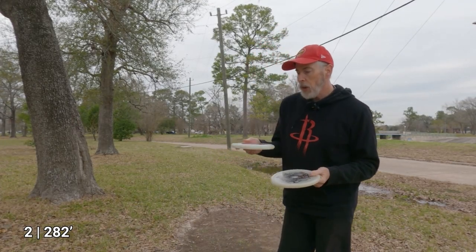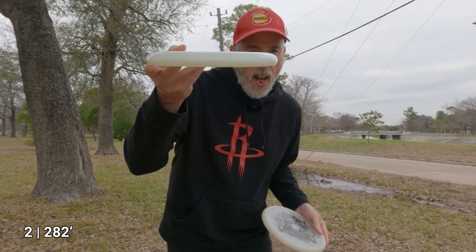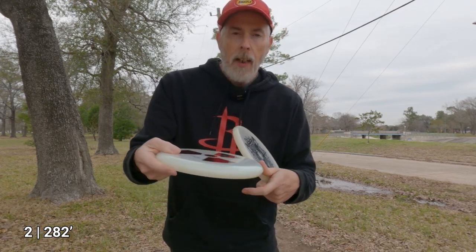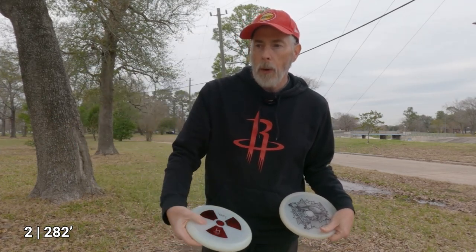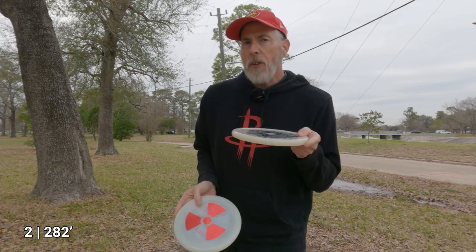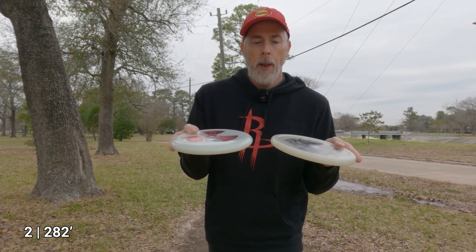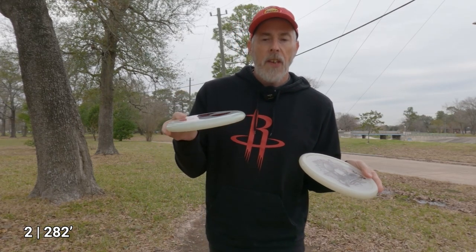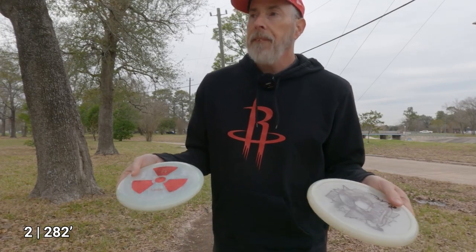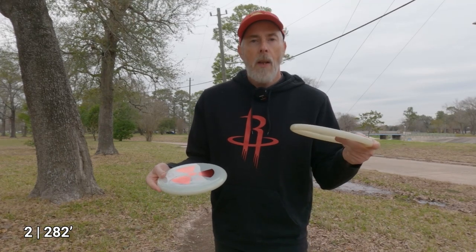Before I throw on the next hole, I want to talk about the feel of these putters. The Loft feels a little more like a traditional putter — it's a modern design, more like a real modern putter of today like an Aviar or Luna when you're putting. This one here doesn't feel so much like a putting putter but more like an approach disc. The Hydrogen is more like a putting putter — also great as a throwing putter. Whereas the Armadillo is more of an approach disc style; maybe you'd putt this in the wind to minimize it going bad.